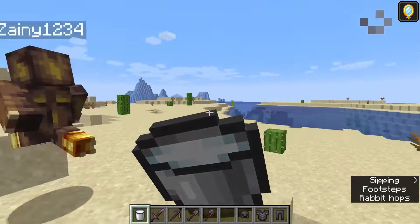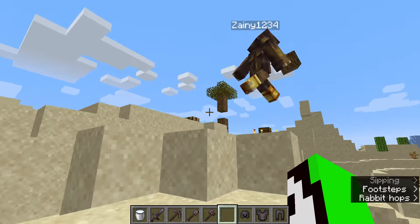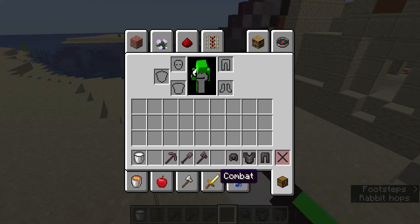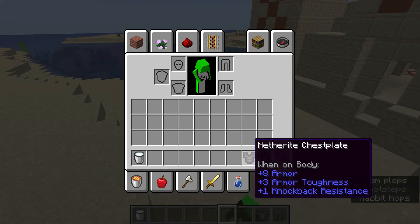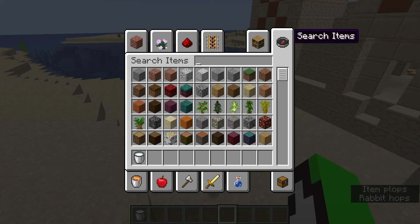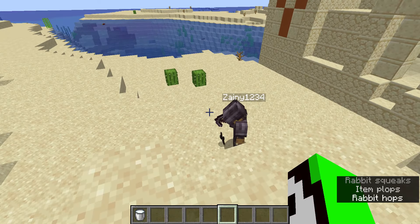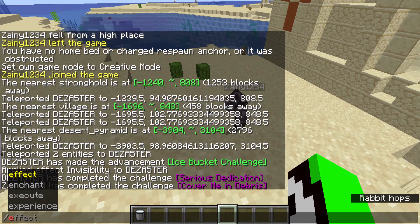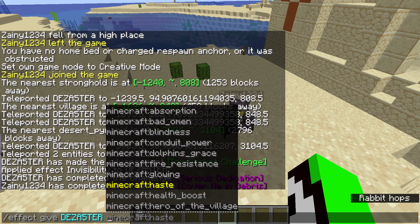Let's check this chest - oh my god, a happy dream! This is a new feature in the 1.16 game. Oh my god, I don't need wooden pickaxes anymore! Yes, this is the best. Thank you happy dream, thank you!